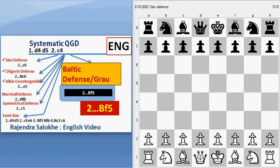Let us revise a little. The moves start with D4, D5, C4. So this C4 pawn is offered for gambit. If black captures this pawn, then the gambit is accepted. Otherwise, it is declined.